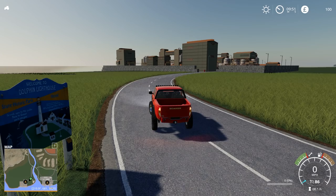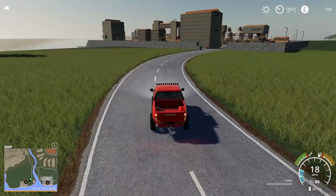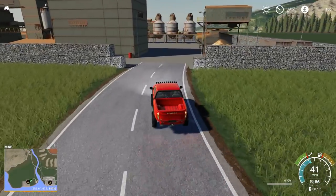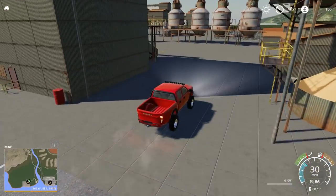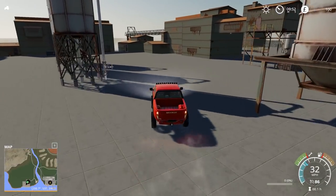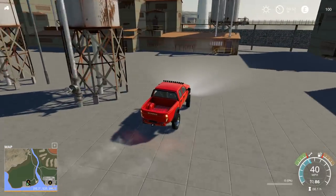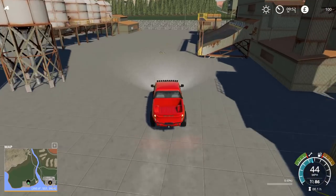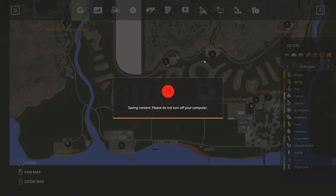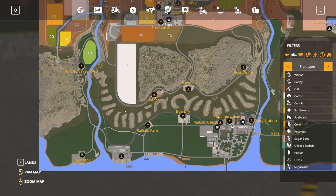Welcome to Dolphin Lighthouse — we have another landmark just here. I must apologize for driving on the left, I keep doing it accidentally out of habit. And yes, here we go — the sugar mill. I think the trigger was just here — there you go, so you can bring your sugar cane here. We've been to the sawmill, we've been to the ranch, and we started somewhere around here, so I want to go north.